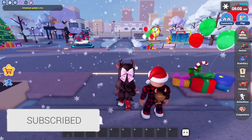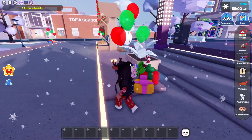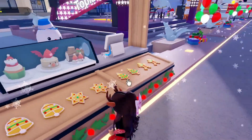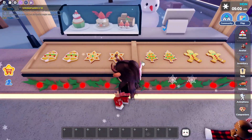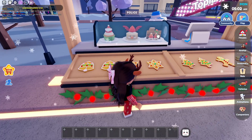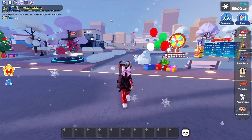So the first thing that they added is a whole new Christmas update. Everything's all decorated for Christmas. There's a bunch of presents and also there's a new Christmas stand over here full of Christmas treats. These look so good. It looks like they have gingerbread Christmas stars and also some bells, and they also have some cakes up here which just looks really good. Everything's so cute and it's all decorated.